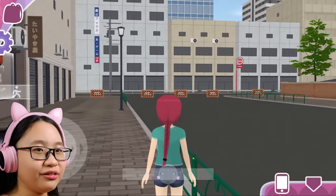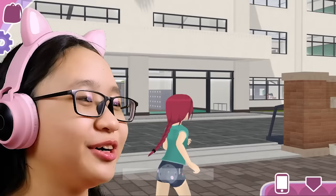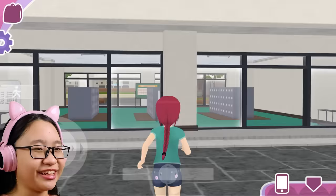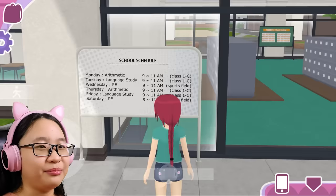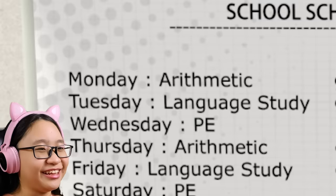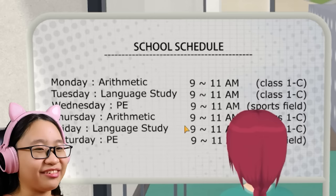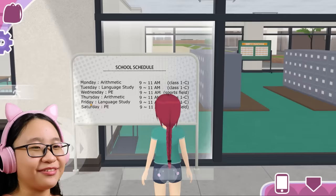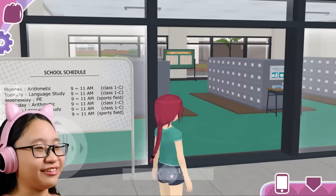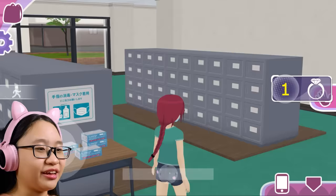What else should I do? Let's go to school — there might be pretty girls there. Oh my gosh, there are some girls in class right now. School schedule: Monday — Arithmetic; Tuesday — Language study, ew; Wednesday — PE; Thursday — same as Monday; Friday — Language study, ew; Saturday — PE. Let's wear a mask first — I don't want to get COVID, so you have to wear a mask.